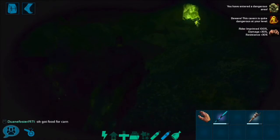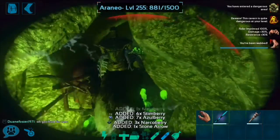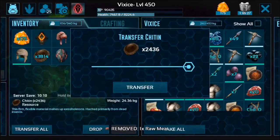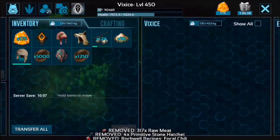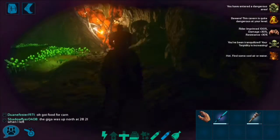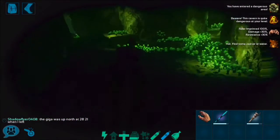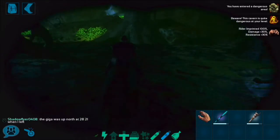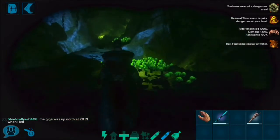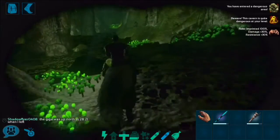Then you just come down this way and kill everything if anything has entered, which they usually sometimes do, and then you just try to get out of here. You run back the same way you came to get to the artifact — it's the same way you go to get out. If you want to get the XP, there's an explorer note over here, there's an explorer note before you get to the artifact room, and there's one in the pathway right next to the path to the artifact room.